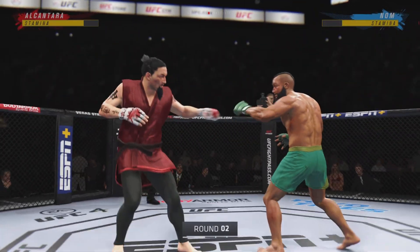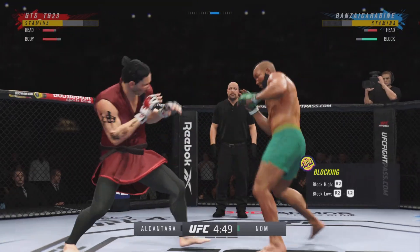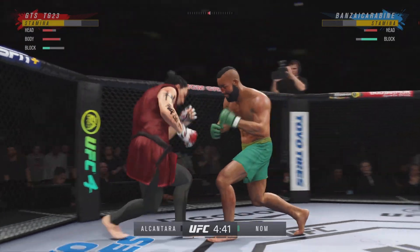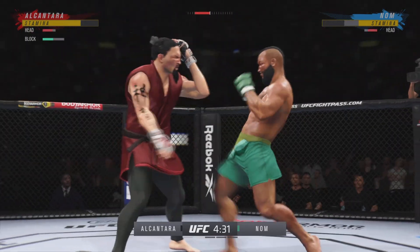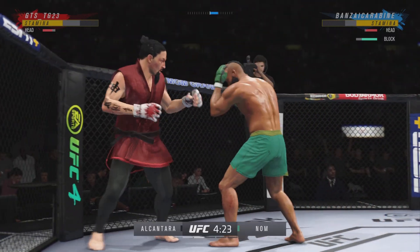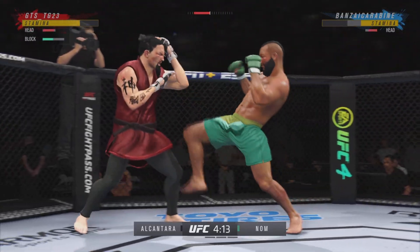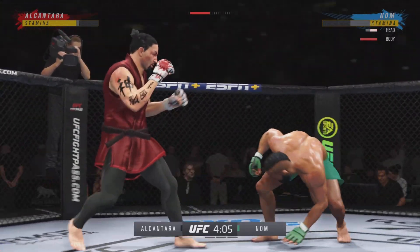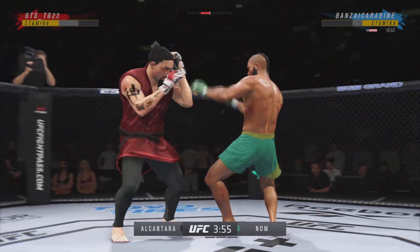All right, let's get to round two. Good stick. Very tricky when he throws that body kick. He needs to get on his bicycle and get into space so that he doesn't get finished. Some nice back-and-forth action here. He's hurt bad. He's got to press him. He's got to go chase that finish down now. Big left.